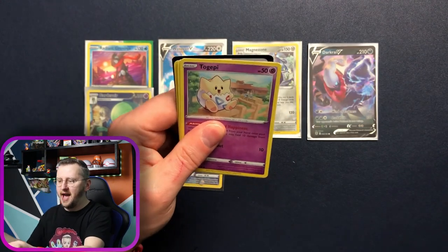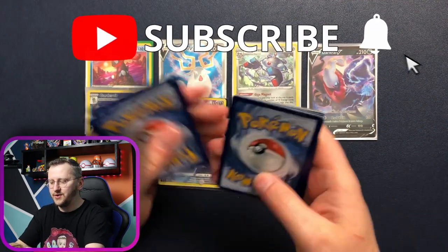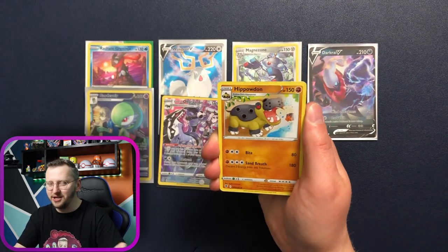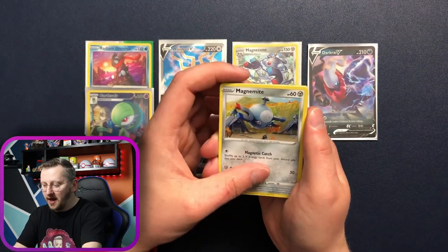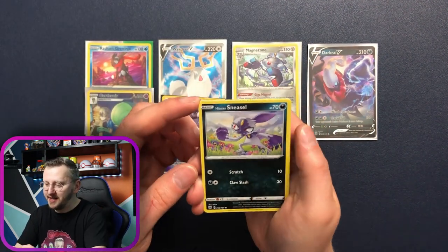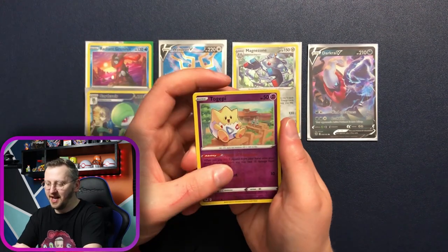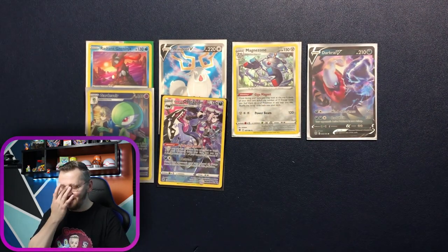Another pack! Quilava — so excited! So many good new cards. Energy, Togepi, Magnemite, Teddiursa, Hisuian Sneasel — looks quite menacing. Misdreavus, Togepi as our reverse holo. And Regi Ice — I think we have all of the Regis now! Gorgeous.